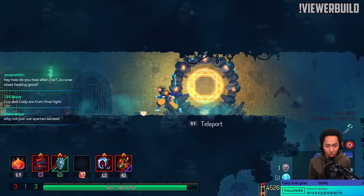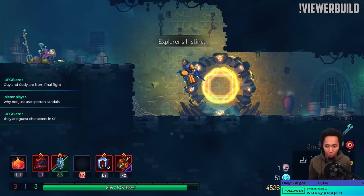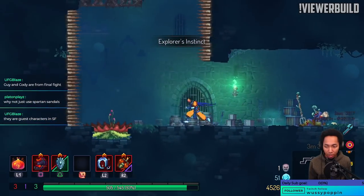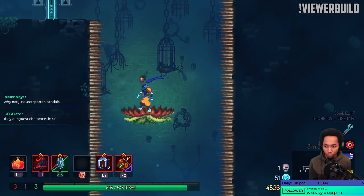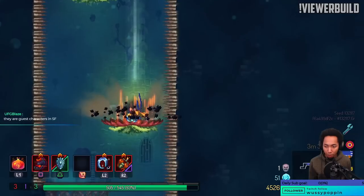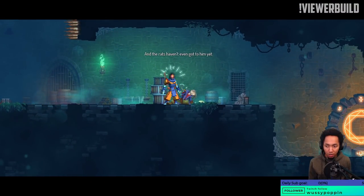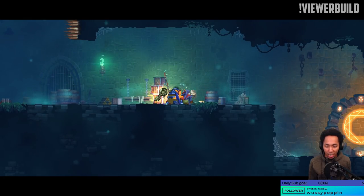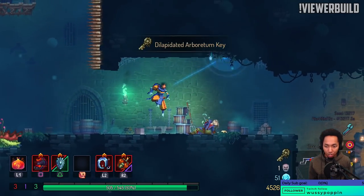Why not just use Spartans? There are some bosses that Spartans isn't going to kill — you could use two weapons with Spartans on the front and a different weapon after. It's probably personal preference. What's really cool is that the Hayabusas have kind of an AOE knockback that you can do in the sky.